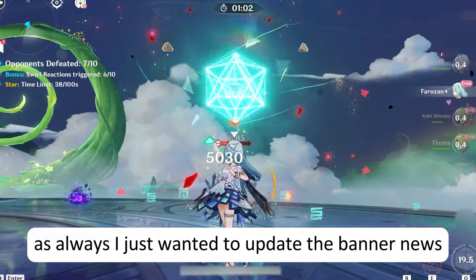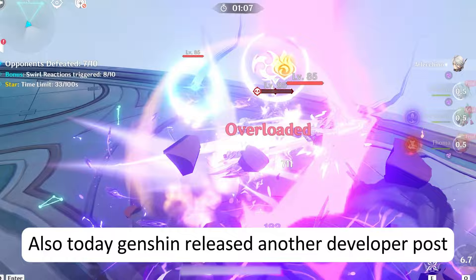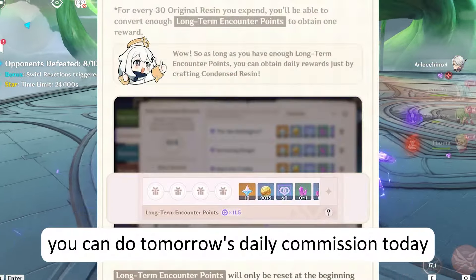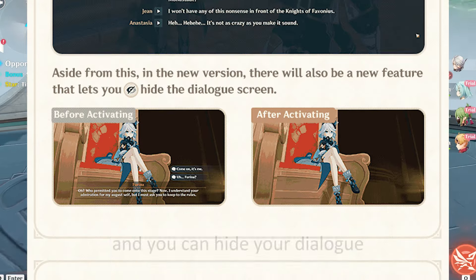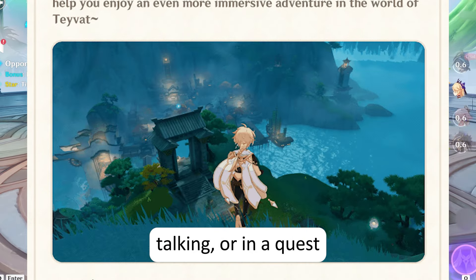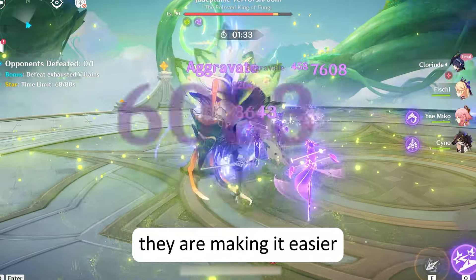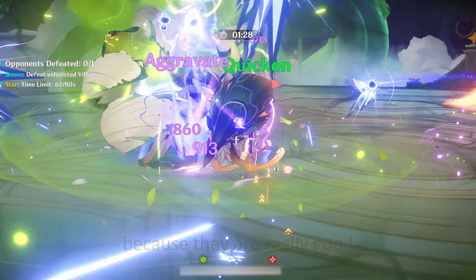As always, I just wanted to update the banner news and the redeem codes. Also today, Genshin released another developer post talking about new updates. I'll make a separate video on this, but the TLDR is: you can do tomorrow's daily commission today, bosses will respawn much faster after you defeat them, and you can hide your dialogue, UI, and everything else while exploring, talking, or in a quest — so you get to take screenshots or record properly. For new players who find the game hard, they are making it easier.